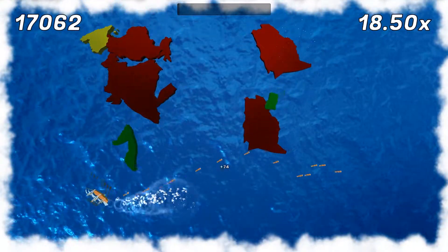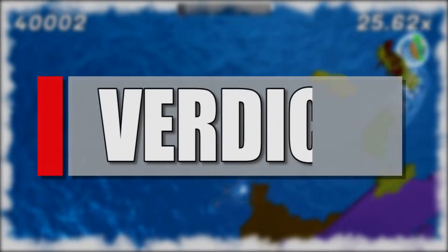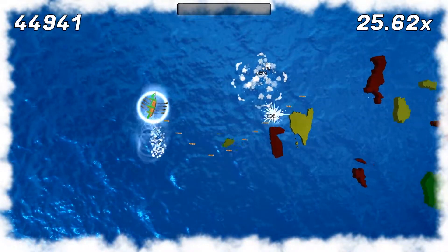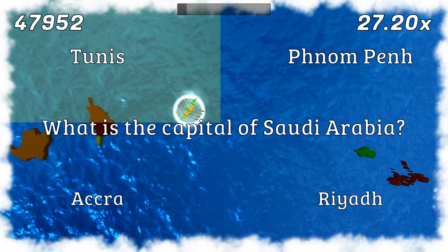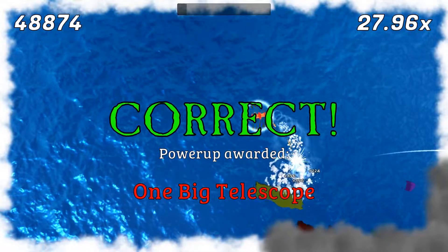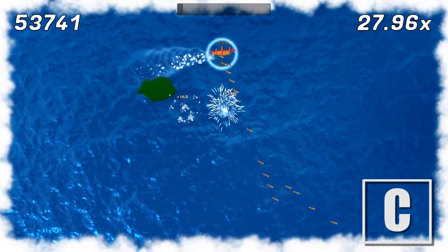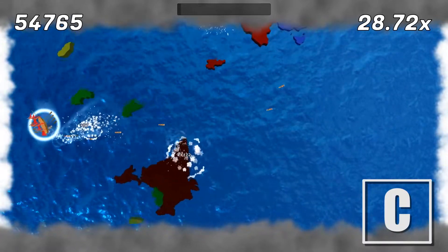That's a shame, because there's a solid idea here. As a dual-stick shooter, Country Discoverer gets most of the basics right. It's easy to pick up and play, it has a goofy premise, and the power-ups are unique to the theme. Unfortunately, it's the lack of depth and content that keeps this game from being more than a novelty. Instead of giving us different levels, boss fights, or even mouse and keyboard support, this game tries to teach world geography by quizzing us on countries, capitals, and flags. Who knows? Maybe you'll actually learn something if you play it enough times. But by that point, you'll be bored to tears by this paper-thin shoot-em-up.